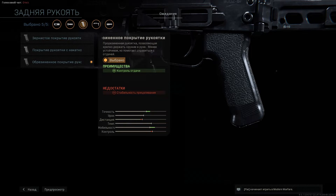Ну и последний модуль — это задняя рукоять. Рекомендую использовать третий вариант для контроля отдачи. Ну что, посмотрим, что получилось.